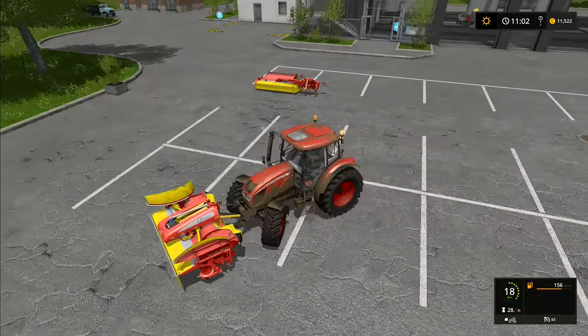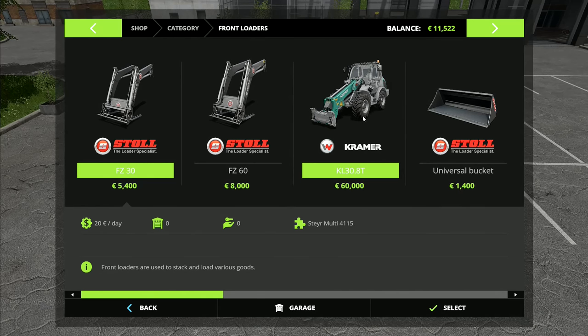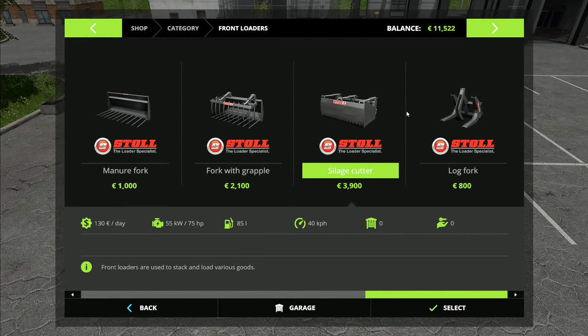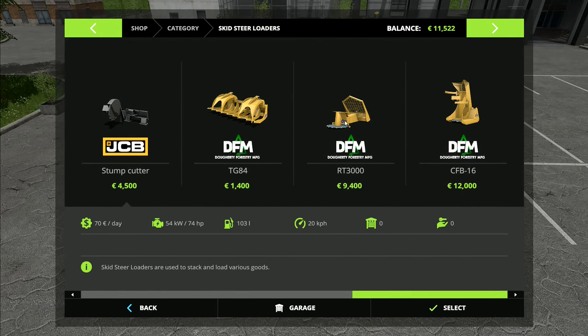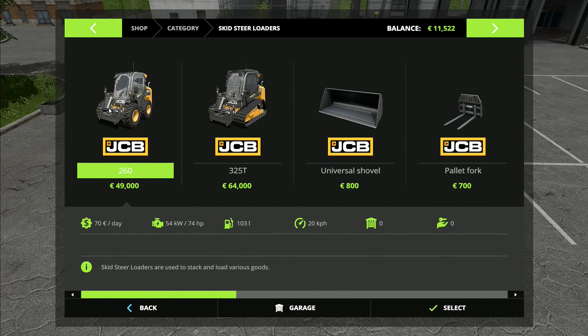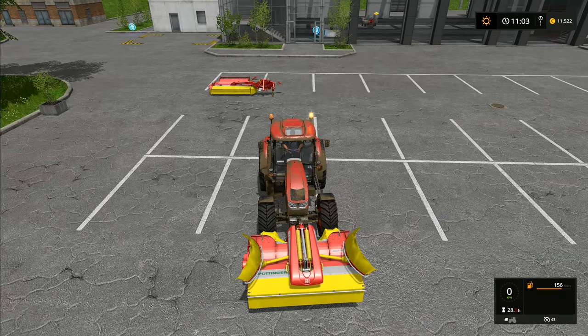My question for this week: which loader would you like me to get? Do you want the Kramer KL30 front loader — that's 60,000 euros, we'll probably be leasing it — which takes front loader attachments? Or do you want a JCB skid steer, a little one that will run between the pigs and the cattle? The skid steer also comes with a couple of forestry options more extensive than what's available on the front loaders. We'd definitely have to rent the machine either way, though we might buy the attachments.